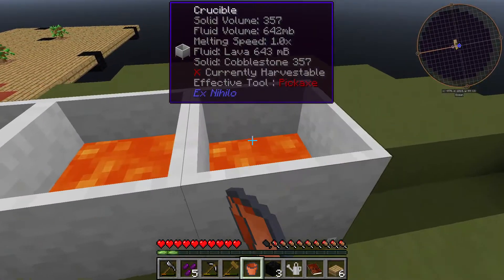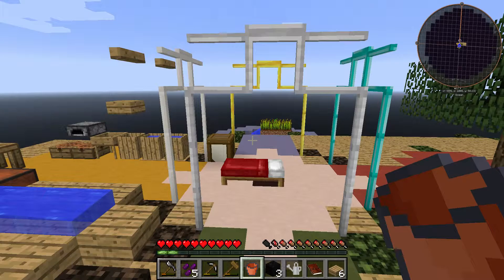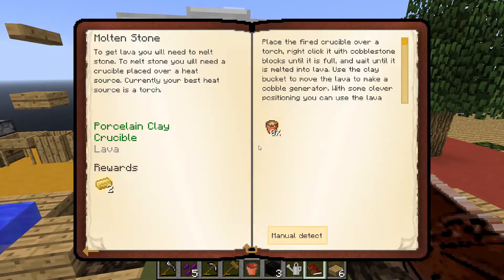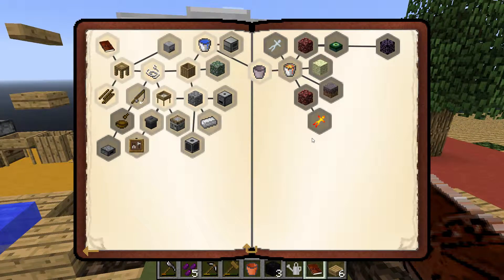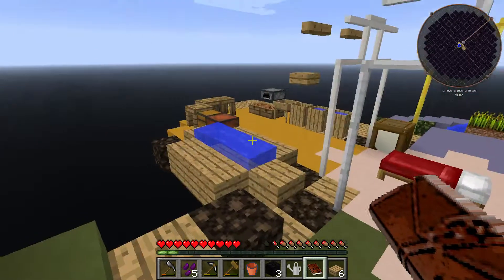These aren't ready yet - damn, okay. Let's see what else we got to do. All right - accumulator, can't do yet. Moss stone: mossy cobblestone is useful for several things. Making mossy cobble requires a barrel of water sitting on cobblestone and a lot of waiting. Okay, that's fine.